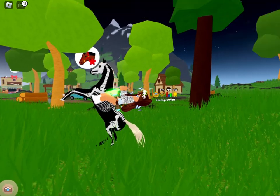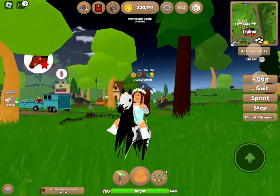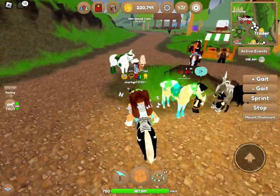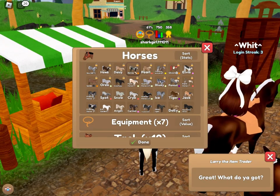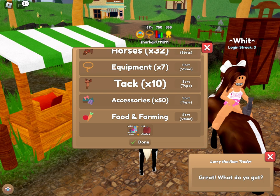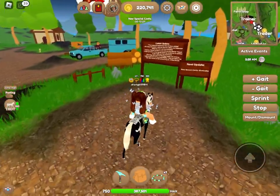Hello everybody, welcome back to my channel! Today we are looking at the new update. We have about 13 minutes left so I'm just going to wait. I'm really excited to see what these new coats are. I've gotten all of the coats except for the chocolate palomino — I need the liver chestnut to make it, but I have everything else except that chocolate one.